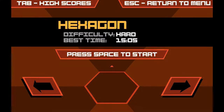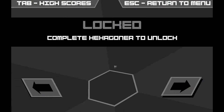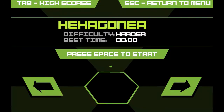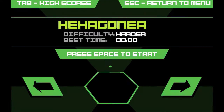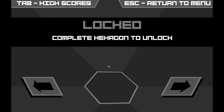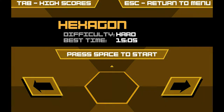Press space to select, start game. I've only played a few minutes of it. I see a Hexagon difficulty, Hard, best time 15 seconds. So yeah, I haven't played through much of it, only a bit of Hexagon. So we've got Hexagon, Hexagoner, Hexagonist, locked, locked, locked, and locked. I guess we should just start with Hexagon. Let's begin.